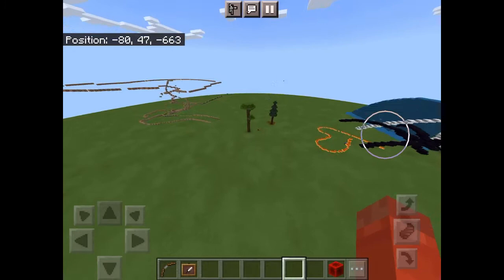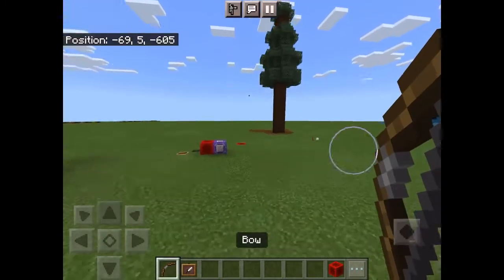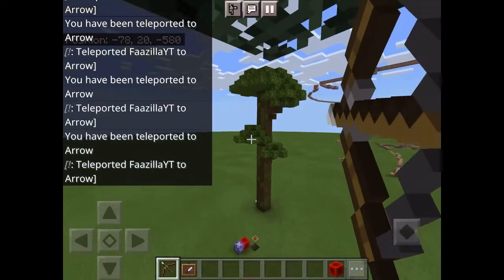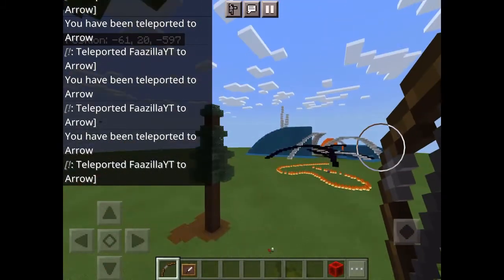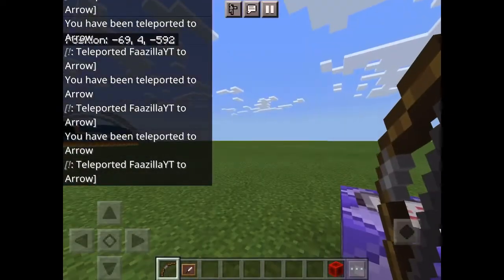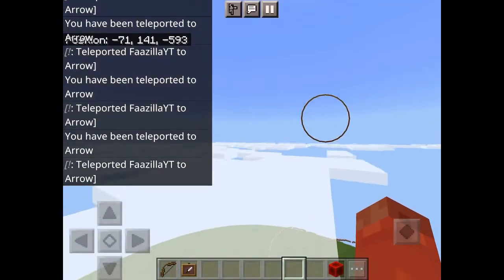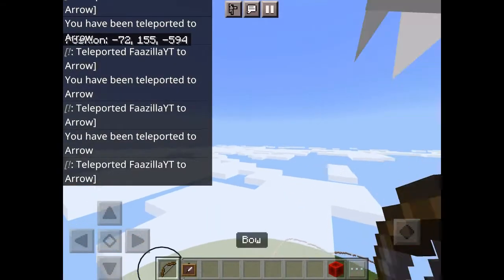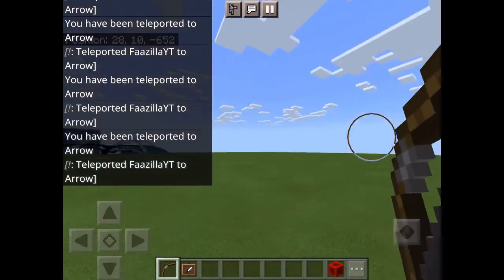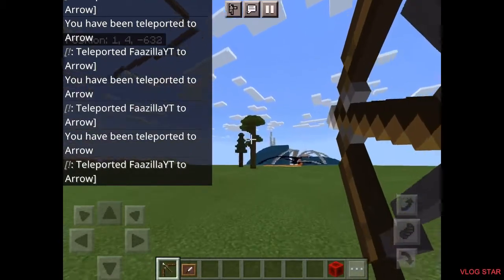I'm going to quickly just go over here and now it should work. If I shoot up there I go up there, if I shoot over there I go over there. If I want to go underground I do that, and I can go straight up in the sky. You can't move while doing it, so that's the only weird part.